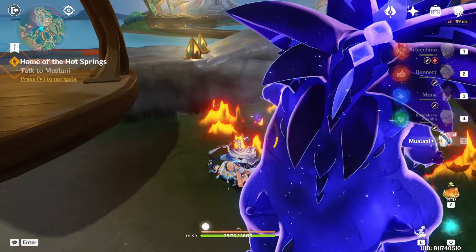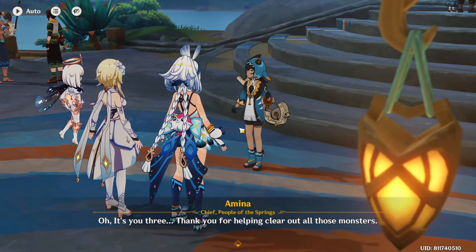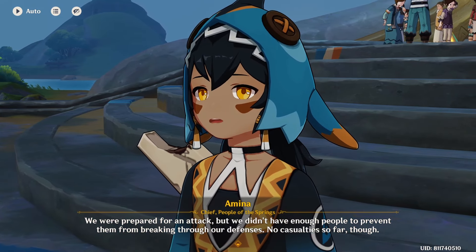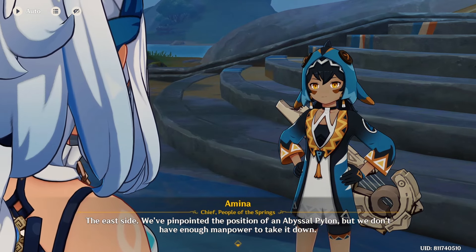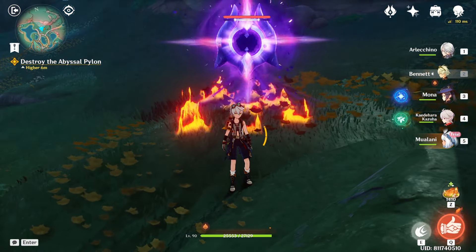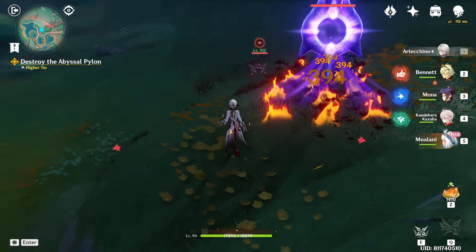I'm stuck — what's happening? Why are we suddenly under attack? Let's go ask Amina, she'll have a better handle on the situation. Oh it's you three — thank you for helping clear out those monsters. We were prepared for an attack but we didn't have enough people to prevent them from breaking through our defenses. No casualties so far though. We've pinpointed the position of an abyssal pylon but we don't have enough manpower to take it down. Don't worry, I'm here — I'll do it alone.